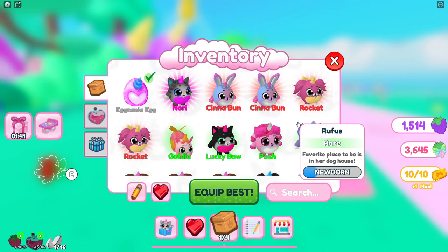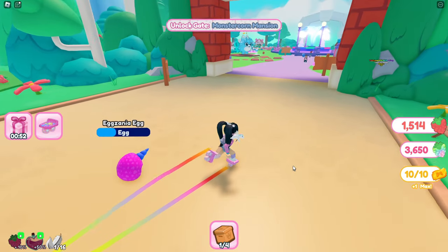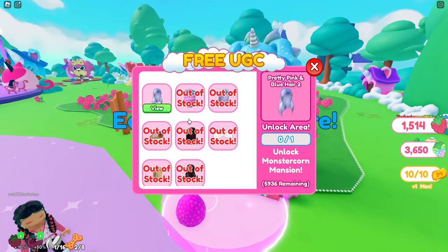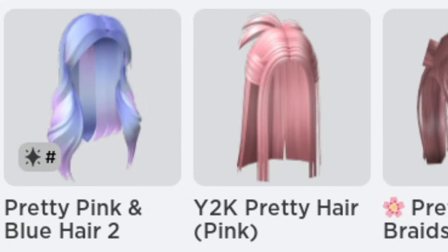I recommend favoriting this game because they've actually been releasing super adorable free UGC items. Once you collect all 60 and unlock that area, you'll be able to head over here to unlock the free hair. You'll find it over in your inventory under your hair accessories.